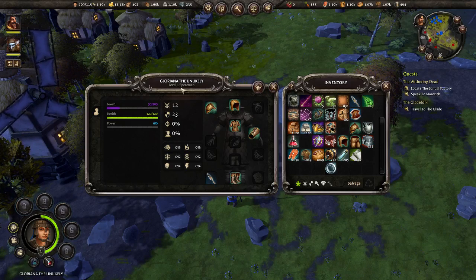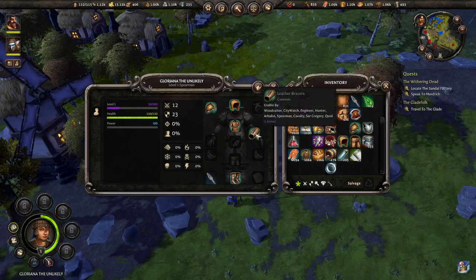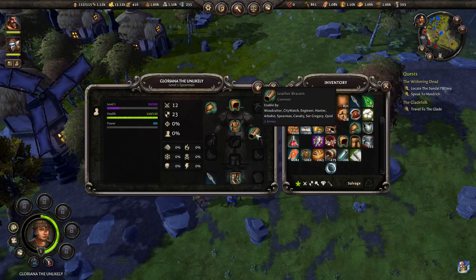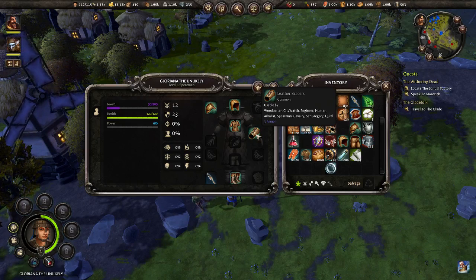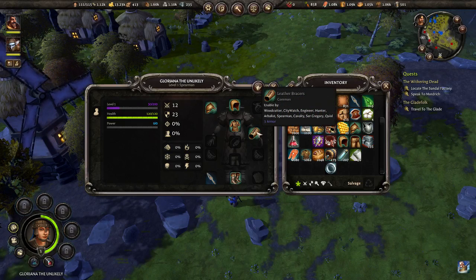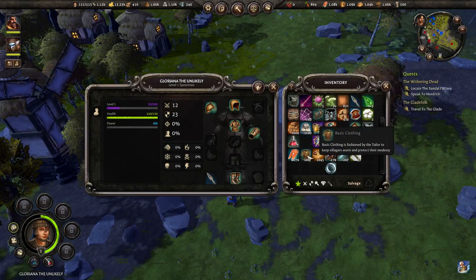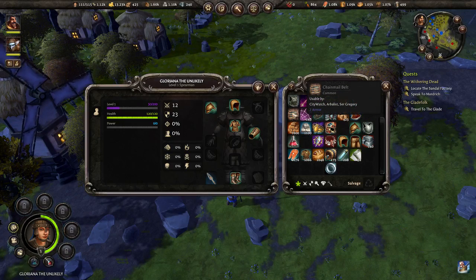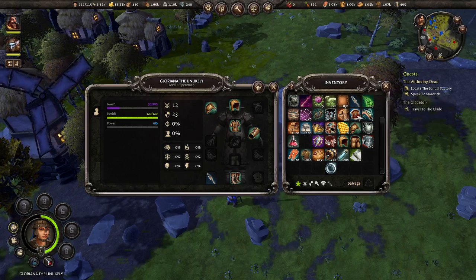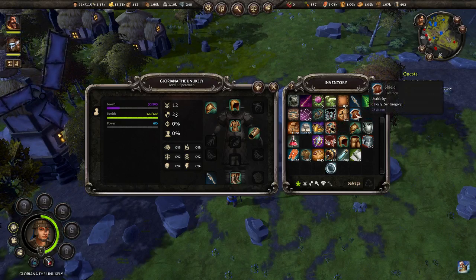So that's spearman Gloriana the Unlikely — let's have a look at why she can wear them. It says woodcutter, city watch, engineer, hunter — oh, spearman — so that's all I've got at the moment: spearmen. Most of this armor is for city watch or arbalest, which I haven't got yet.